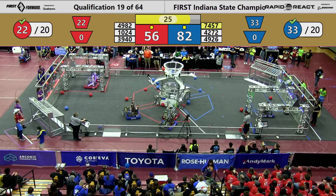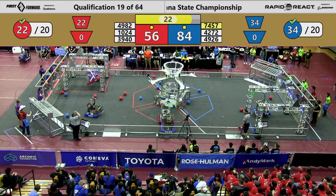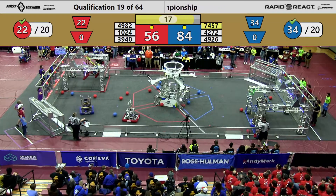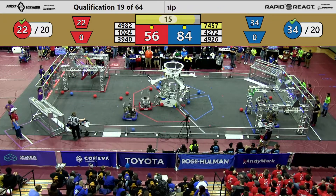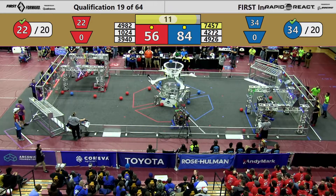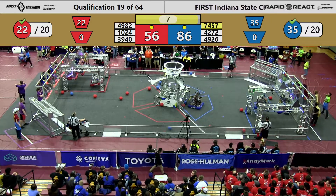Let's see how the hanging turns out. Quick hang at the mid-rung for the red alliance. Kilobytes up on the mid-rung. Down on the blue end, we've got a robot hanging on the mid-rung. Red's quickly going up to the traversal — they've got it. On the blue end, we've got a mid and a high.